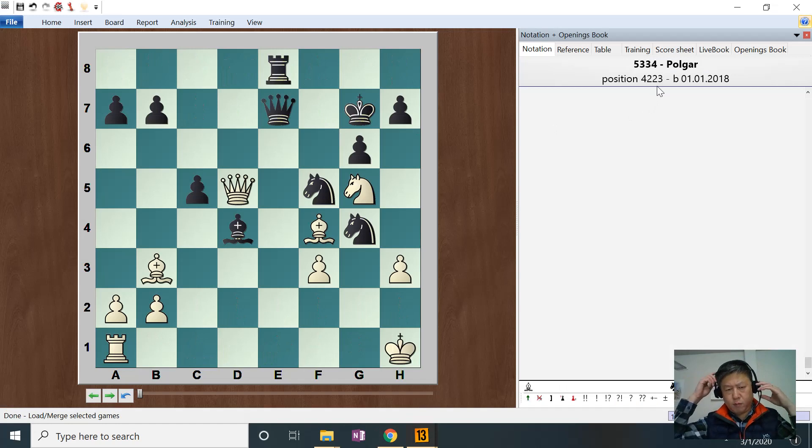First one, 4223, black to move, mating in 3. Let's just look at what pieces we have. We have bishop, we have knight, we have knight, we have queen, rook.